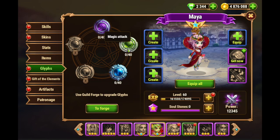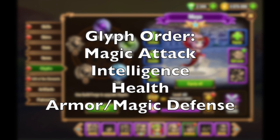Glyphs: magic attack, intelligence, health, armor, and magic defense. The order I would level these up: magic attack first, then intelligence, health, and finally armor and magic defense last.